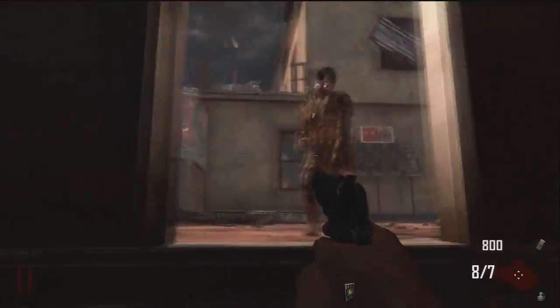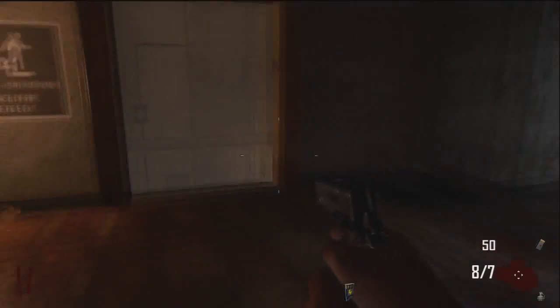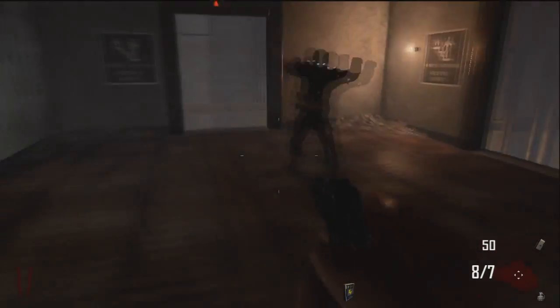You just literally go down the elevator and come out here — this is just the floor below. Then I just wait for another elevator to come up. There are doors you can open to get back up and down; I just didn't have the money, and this is only on round one or two.